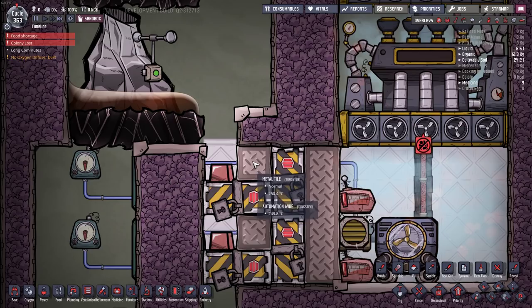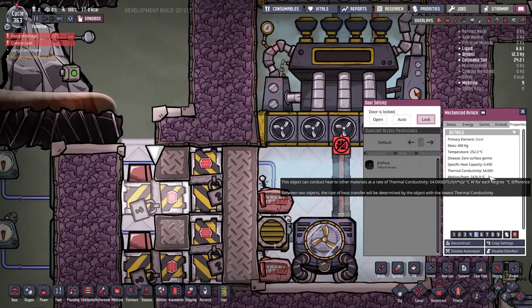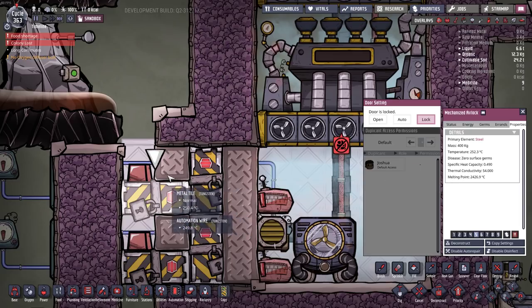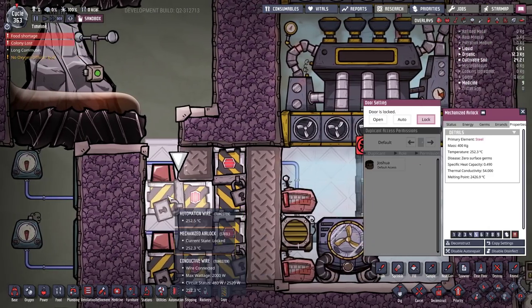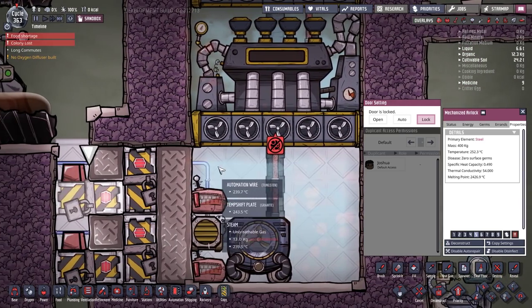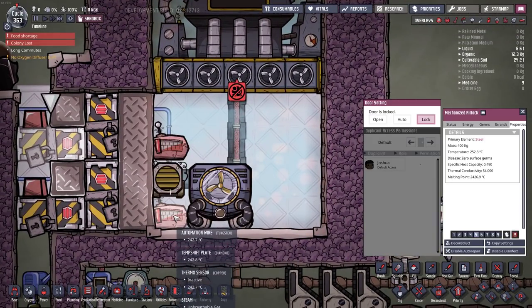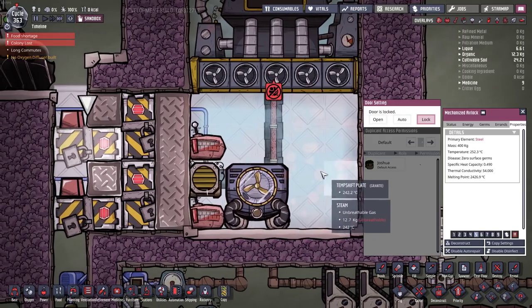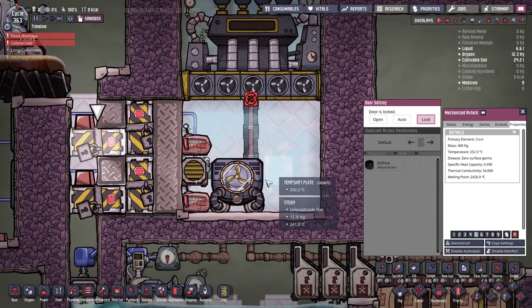The temperature shift plate is only there to transfer heat from the door into the metal tile, helping speed heat movement in that direction. This door is made of steel, which has an overheat melting point of 2,400 degrees, meaning iron and gold volcanoes could potentially melt them. However, since we remove the heat so quickly that doesn't happen. The iron flows down here — these metal doors move the temperature into the steam area. Behind the doors are temperature shift plates made of diamond, and the rest are made of granite, which basically suck the heat out of the metal tiles and dump it into the steam room.